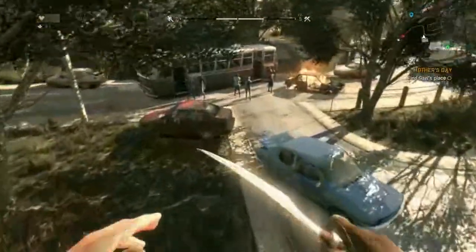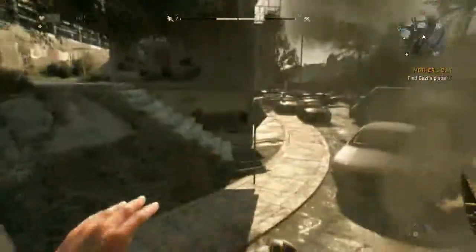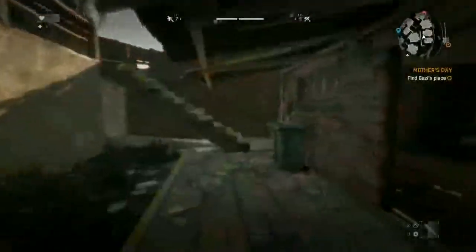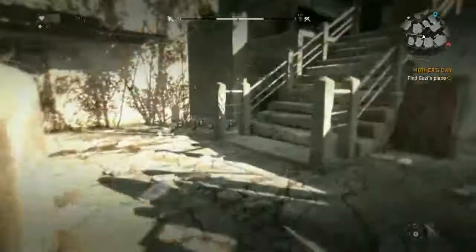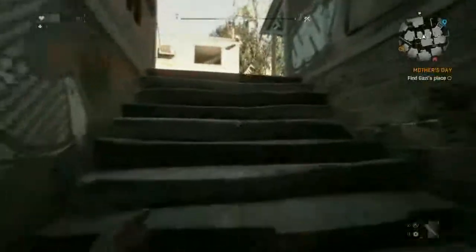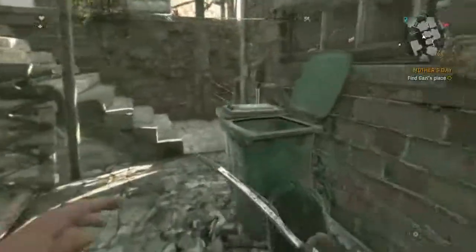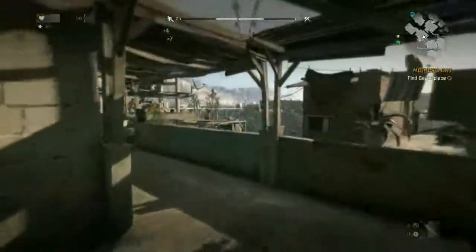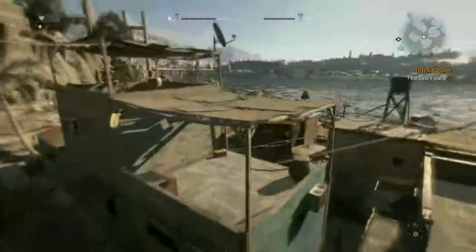In case you don't know, Dying Light is a zombie game, kind of like Left 4 Dead, only it has parkour. It kind of reminds me of Mirror's Edge in a way, with zombies. I am quite a ways away, but I figured if you guys didn't know what the game was like, this would give you a little bit of an idea of what it's like — so I'm not just showing you a loot spot, I'm showing you some of the gameplay too.